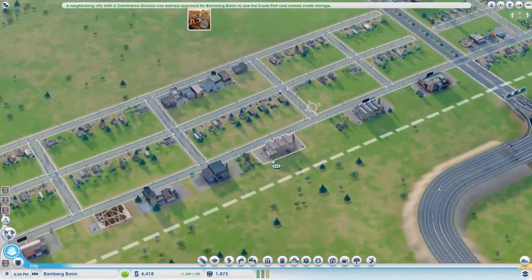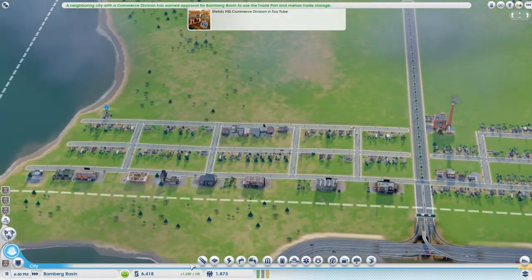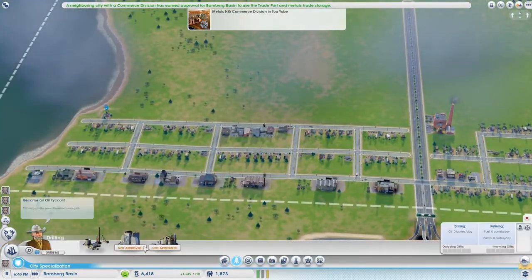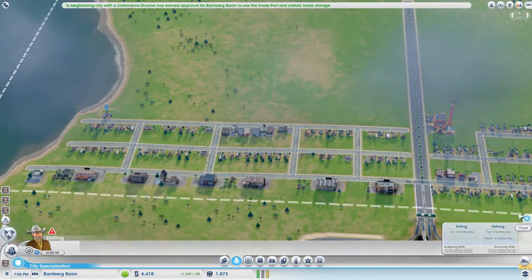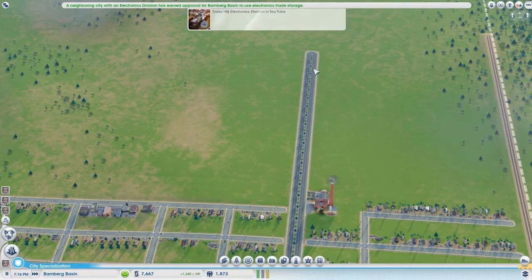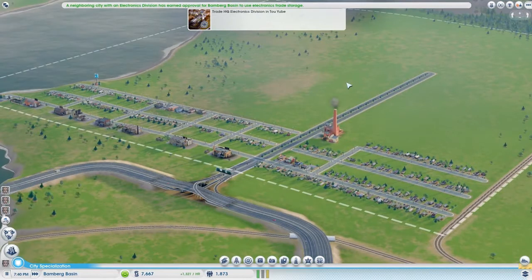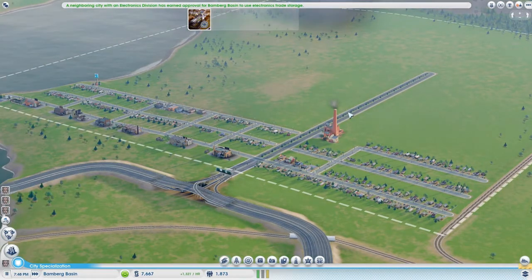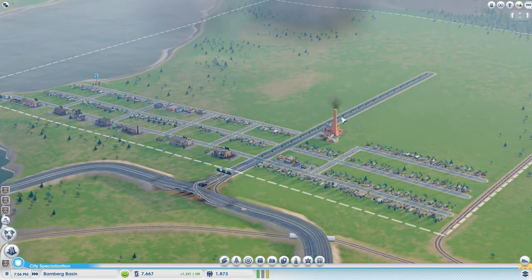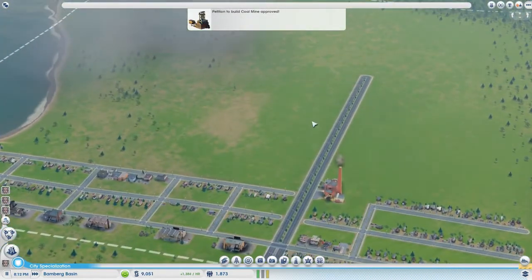We've got seven now so that should unlock. We're gonna need about 37.5 grand. We need to get the trade depot open first - trade port up and running so we can store it all. Then we need to get these up to medium density.